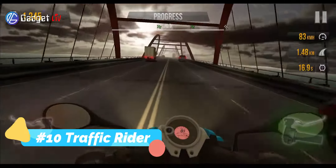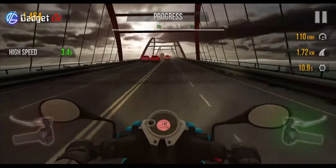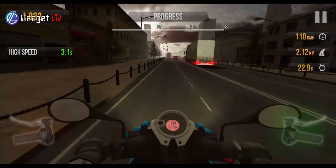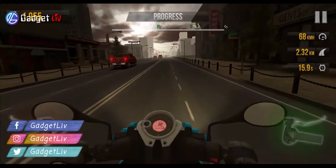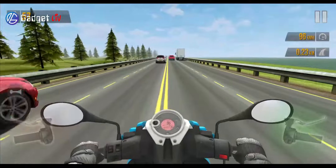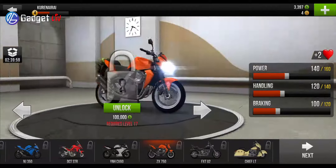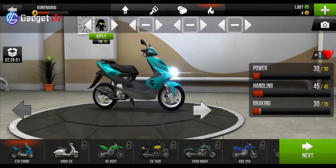Finally, at number 10 we have Traffic Rider. Traffic Rider is one of the best endless racing games on Android, but to make it more interesting it also comes with other modes such as career, time trial, and free ride. Some modes are locked and require you to reach a certain level to unlock them. The graphics are amazing and controls are good. The game also features day and night variation with rain, which makes it even more fun. You can also play it in offline mode, and like most racing games on this list, you can pay real money for premium items like bikes, cash, and gold.